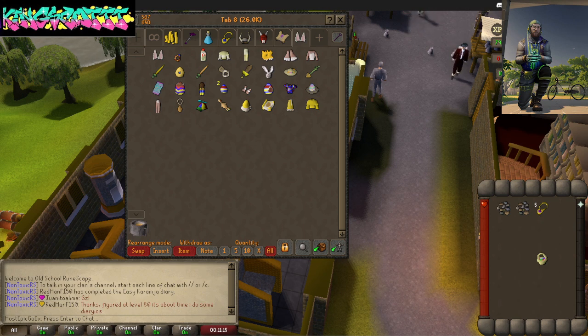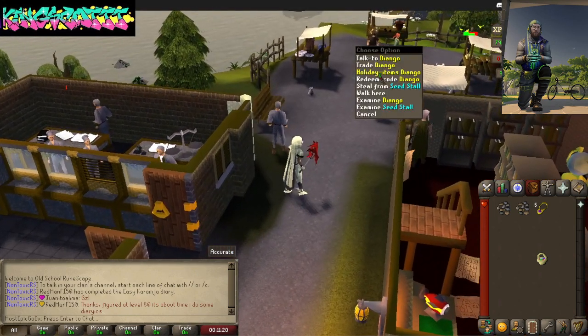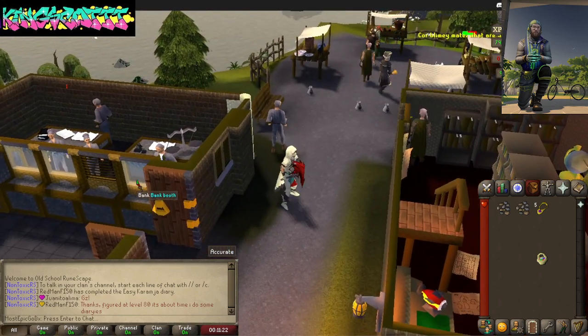Now, I'm a collector. If you're like me and you like to collect stuff, you'll want to get all these items. Pretty much what you want to do is talk to Diango over here — you want to do holiday items and you'll be listed with a whole bunch of things.